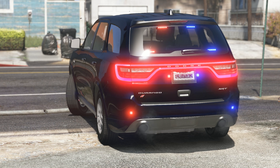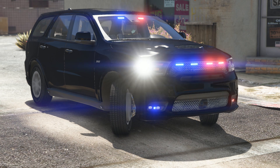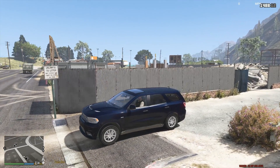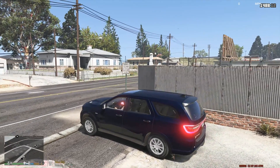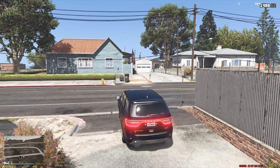Hello everybody, welcome back to Grand Theft Auto 5 and LSPDFR once again. Today we're doing a patrol up here in Polito — we're gonna hit the highways. We're gonna be a San Andreas Highway Patrol officer in this Dodge Durango. This is part of a pack that includes the Dodge Durango and a Challenger. We'll be driving the Challenger next time, but went with a dark blue look on this one. I really like this.